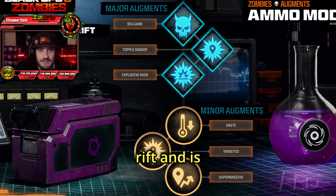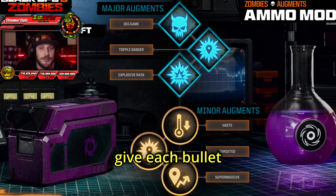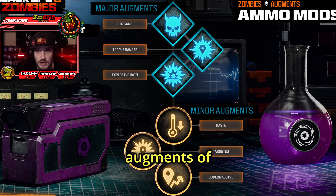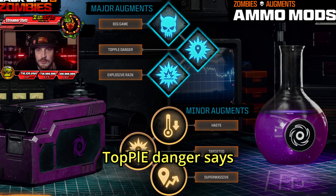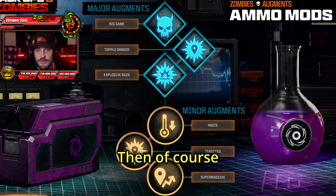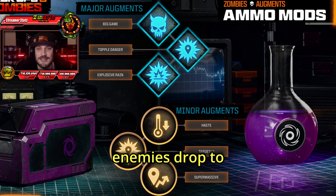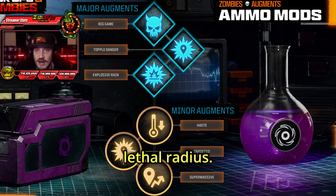Finally, we have the new one called Shadow Rift, unlocked at level 44. This deals shadow damage and gives each bullet a chance to open up a black hole when it hits its target. The black hole warps zombies away and drops them out of the sky. Major augments are: Big Game, which allows rifts to activate on elite enemies; Topple Danger, which warps one enemy that then deals shadow damage to others; and Explosive Rain, which causes dropped enemies to explode on contact with the ground. Minor augments are: Haste, which drops the cooldown; Targeted, which causes dropped enemies to fall on other enemies; and Super Massive, which increases the black hole's lethal radius.